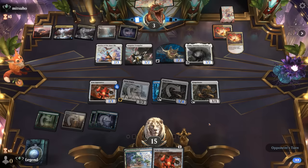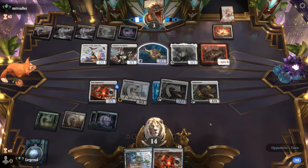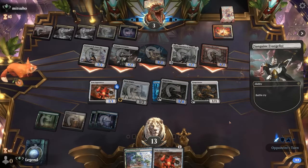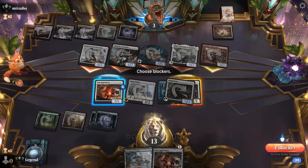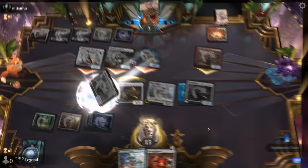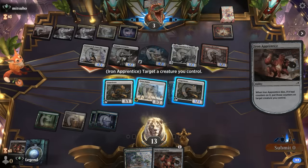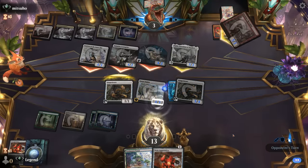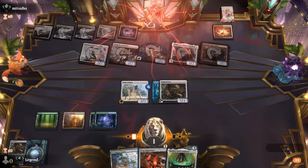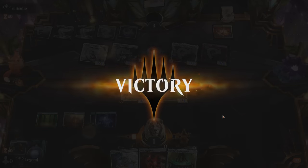Thalia is fine — do they also have a Recruiter? They do. That's a bit more damage coming across but I'm happy to chump block with two of my creatures. Chump, chump — take 12, so we fall to 1. We get to move a plus one counter as well. A Soul Cauldron is also pretty synergistic with a Gingerbrute in the graveyard. On to the next one.